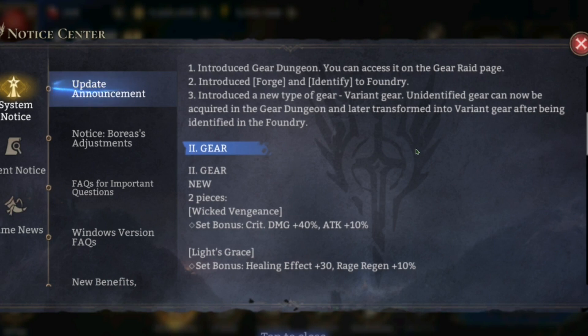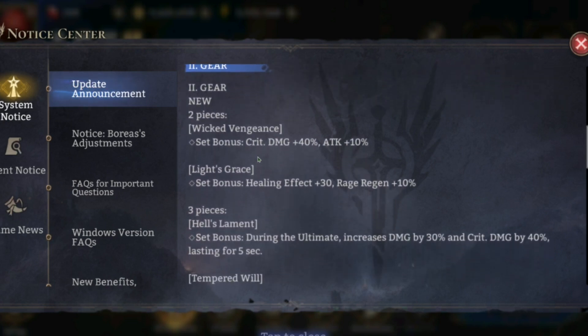It's essentially a legendary version of the crit damage set and a legendary version of the salvation set. The two-piece set Vengeance gives crit damage plus 40% and attack plus 10%. Light's Grace gives healing effect plus 30% and rage regen plus 10%. Both sets are going to be stacked. Salvation is already a pretty decent set with ancients since you usually roll rage regen, so this is just an even better version. Crit damage is an amazing set, and adding attack to that is huge — I think we'll see this become one of the most dominant sets.